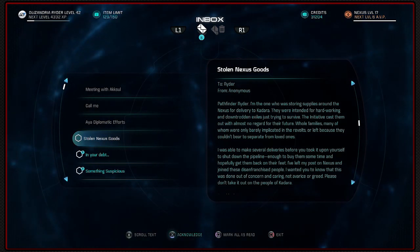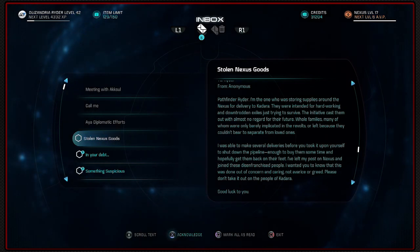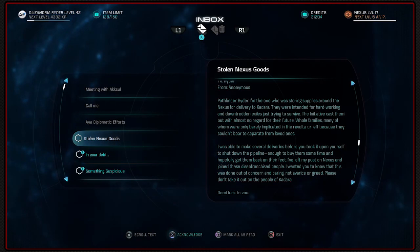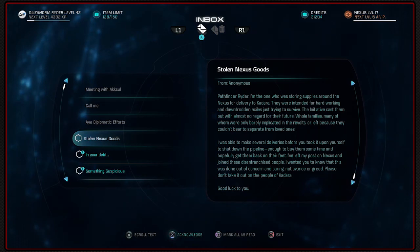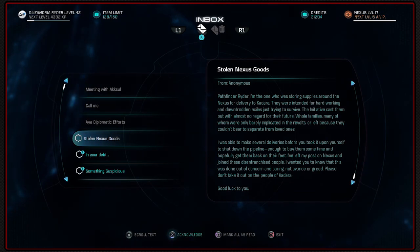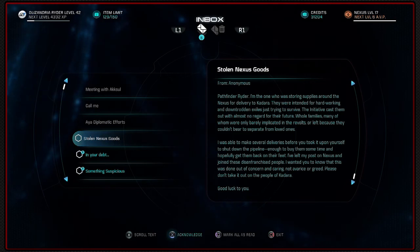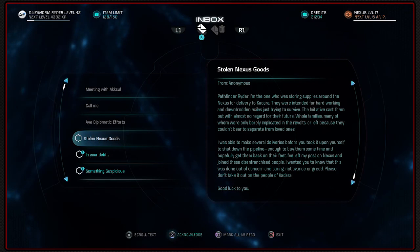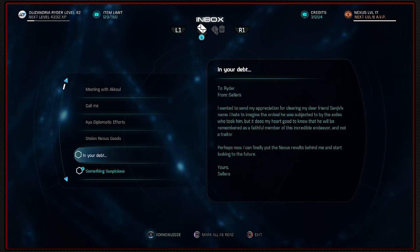Stolen Nexus goods which we've recovered. Pathfinder Ryder, I'm the one who was storing supplies around the Nexus for delivering to Kadara. They were intended for hardworking, downtrodden Exiles just trying to survive. The initiative cast them out with almost no regard for their future - whole families, many of whom were only barely implicated in the revolt. I've left my post on the Nexus and joined these disenfranchised people. This was done out of concern and caring, not avarice or greed. Please don't take it out on the people of Kadara. From Sellers.